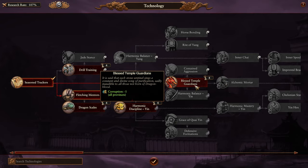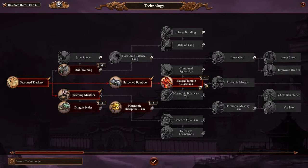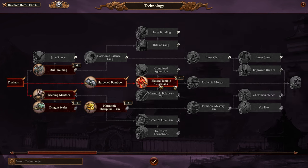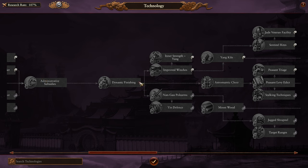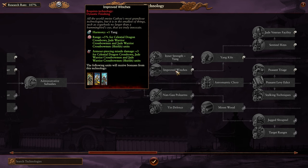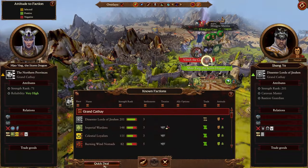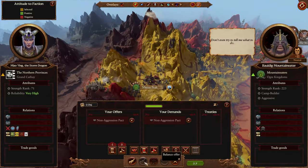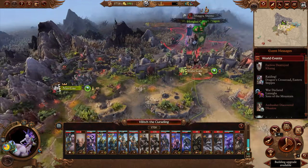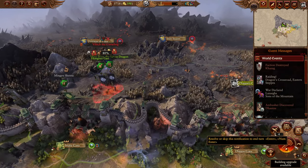Take a little attrition over the end turn. For technology, aim down the middle until you see something you want — just remember to balance yin and yang. I generally don't turn off the center line until I get Moonwood and Yang Kilns for the construction reduction, and Improved Winches which is very powerful. This is turn nine — I was hoping to have dealt with Vilitch by now. Get non-aggression with available factions. If you're lucky you'd have a confederation by now — as soon as you get one, just take it.